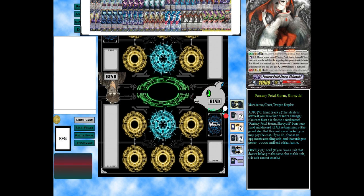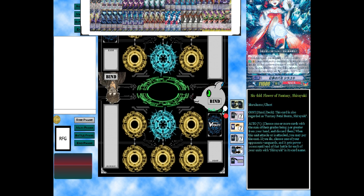I personally like its Limit Break though — Counter Blast 1, choose a card named it from hand and discard it. At the beginning of the guard step that this unit is attacked, you may pay the cost; if you do, choose one of your opponent's attacking units and that unit gets minus 20K. I feel like it's better, and this does help out if your opponent strides into something like an ultimate stride.